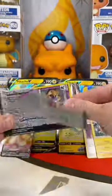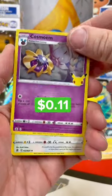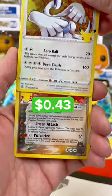Let's see what we get. First up, we got Mew, which I really do like this card. Cosmoem, Lugia, and a Char Groudon.